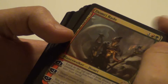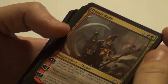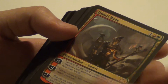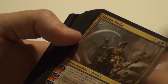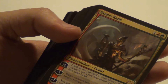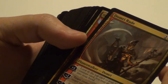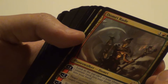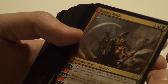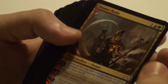Now we're already into the mythics. Domri Rade, the Planeswalker — not that great abilities, but it's only a 3-mana Planeswalker. When you actually get to the ultimate, your creatures will have double strike, trample, hexproof, and haste — it's an emblem for all your creatures. So that's pretty awesome. It would be interesting to try Proliferate into this and play that in 3 spells, and then 1 turn later with Proliferate it could be pretty sweet.